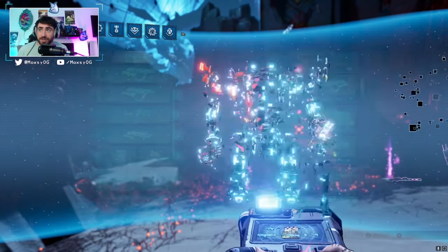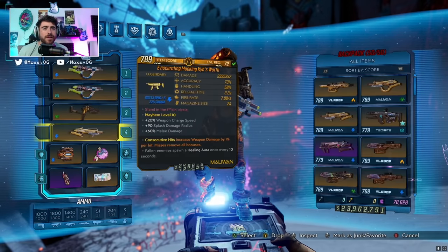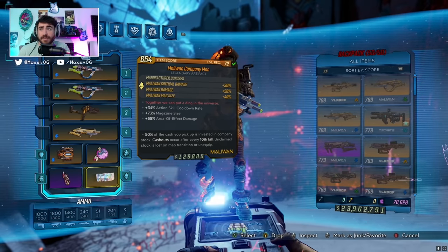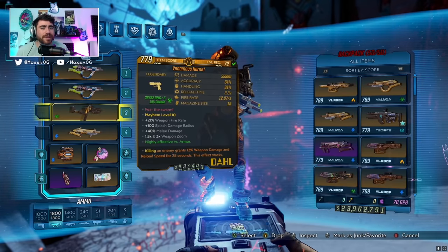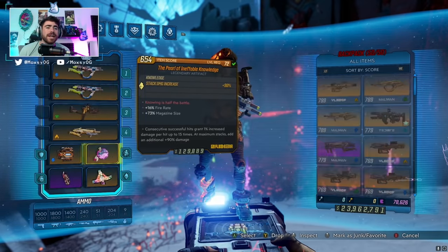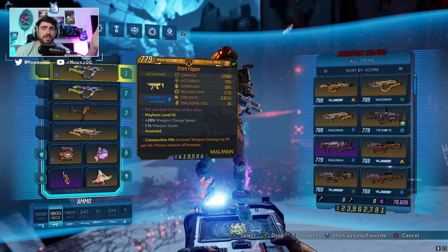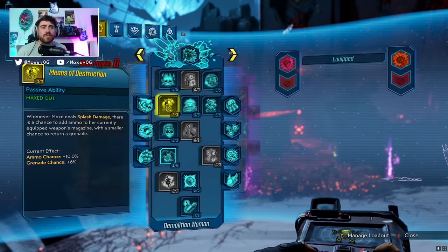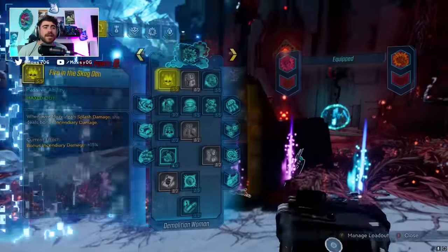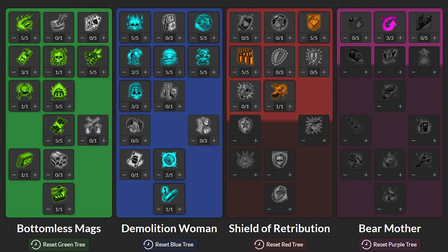One last thing: if you have a perfect Company Man, I love using the Malowan Company Man because it can roll with extra mag size. The Malowan Company Man with the Flipper is so good. But if you don't have a god roll Malowan Company Man, the Pearl is so versatile. Because we're doing all this elemental damage from the Revolter — shock, corrosive Flipper, cryo, radiation, plus fire damage from Short Fuse and Fire in the Skag Den — that extra gun damage from the Pearl is very important.